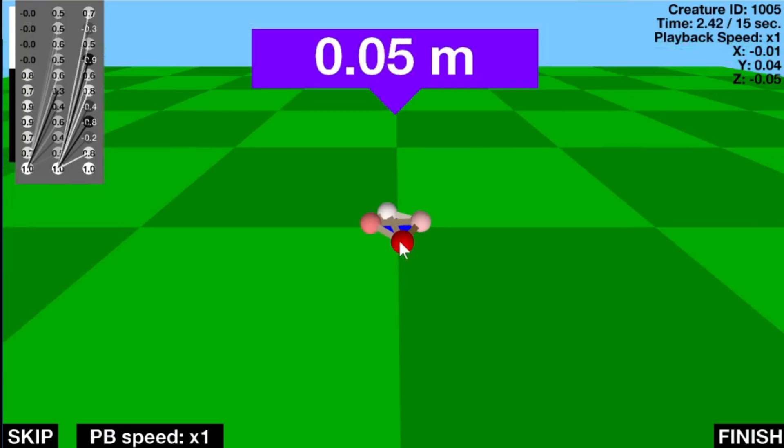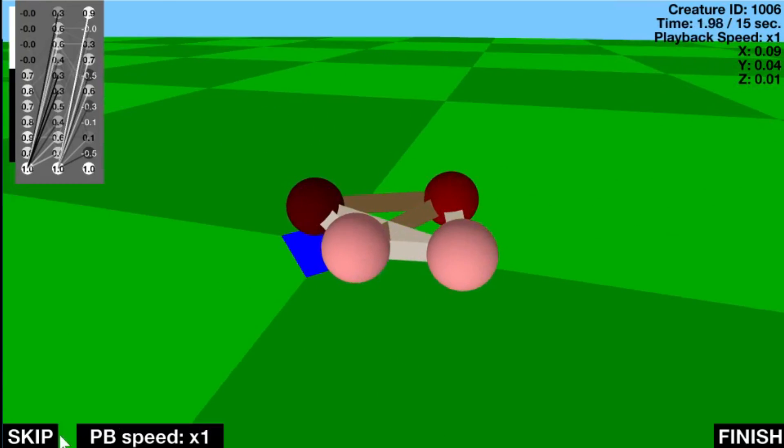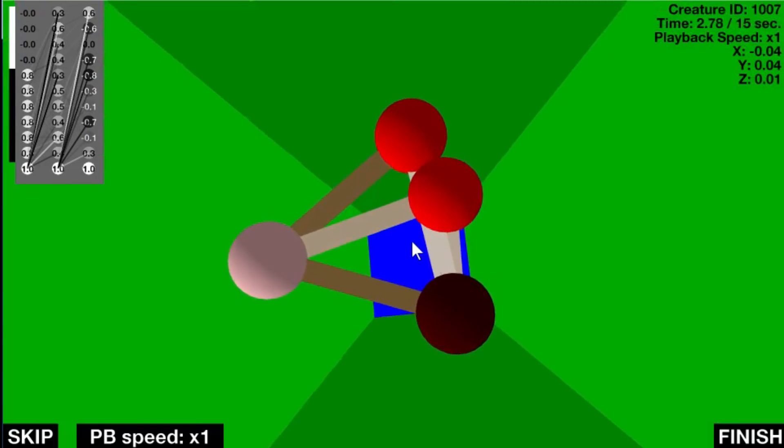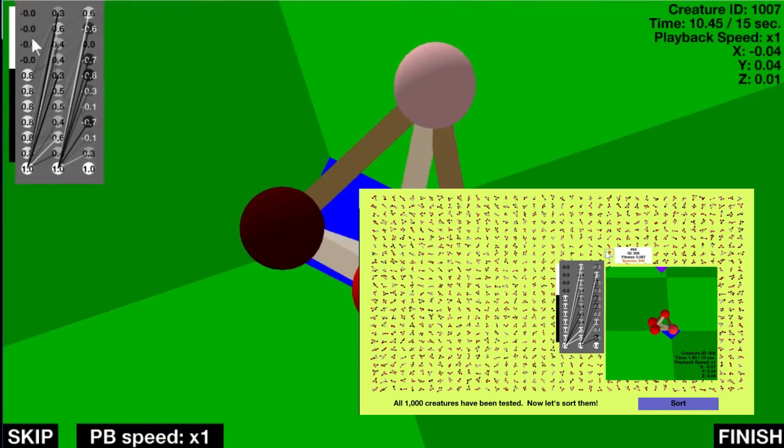Okay, so enough with the waiting. We want to see these 3D creatures running as fast as possible away from the blue origin. I don't really know how to do it myself, so I'm going to use evolution. If you want more details, you can watch my previous video. Let's go!